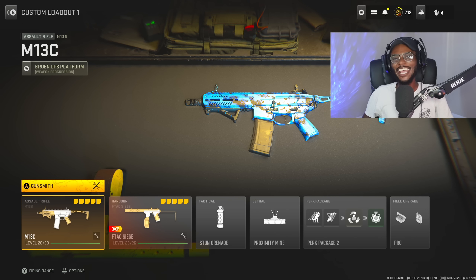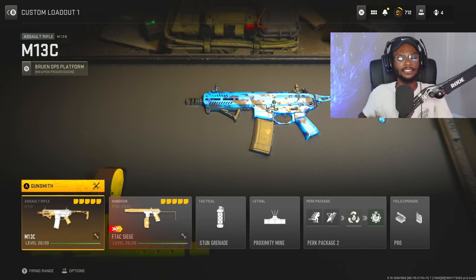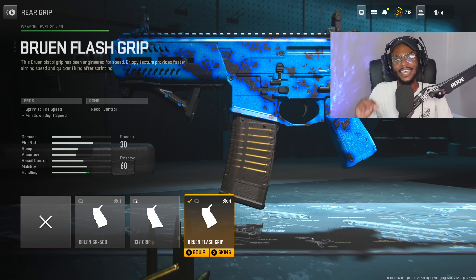Let's go ahead and create the M13C. You're gonna have to have access to the M13B, but I feel like we all already have that done. Now for the first attachment, the Bruin Flash Grip is gonna be a fantastic choice to increase that sprint to fire speed as well as aim down sight speed.